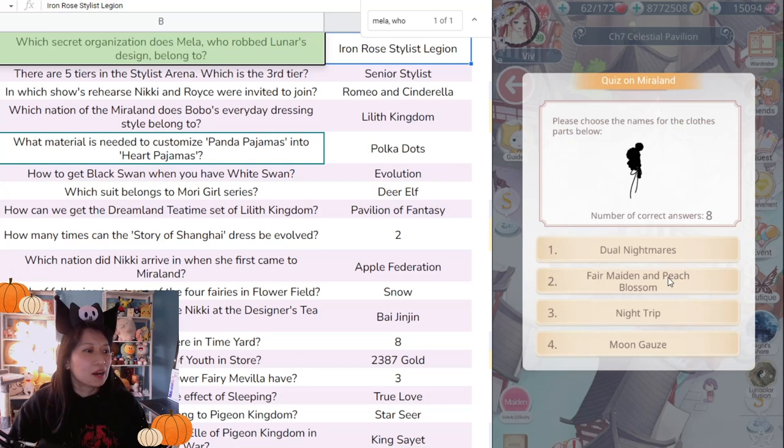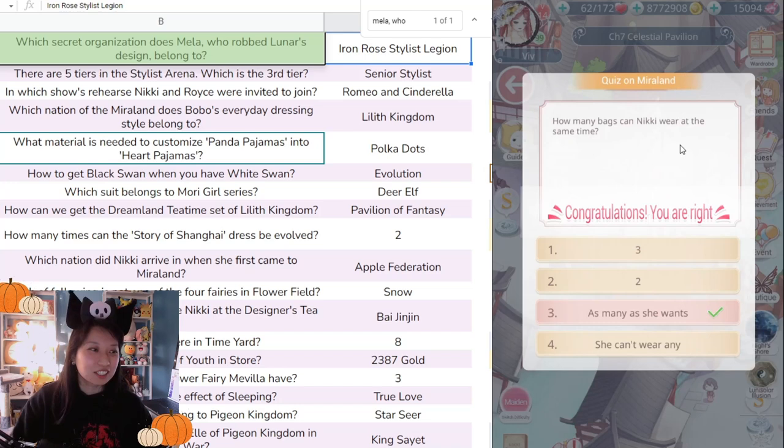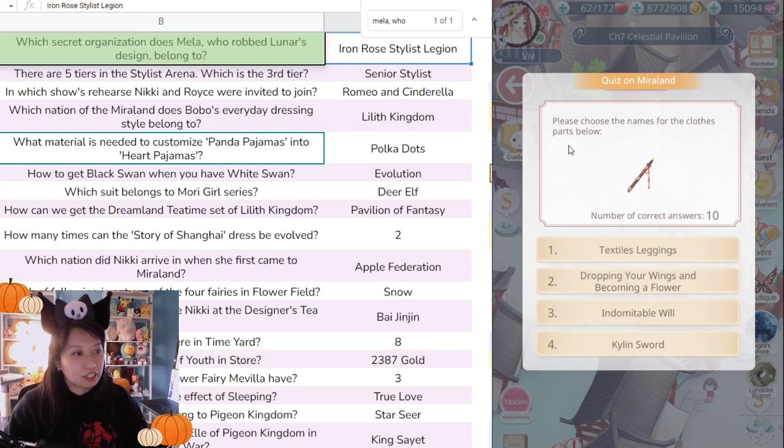'Please choose the name of the clothing part below' — Two Nightmares Bear Maiden, Peach Blossom Nitrate, or Moon Gauze Number Two. Moon Gauze Number Two — nice! 'How many bags can Nikki wear at the same time?' Three, two, as many as she wants, or she can't wear any? As many as she wants. There you go — she can wear fifty bags, a hundred bags if she wants.